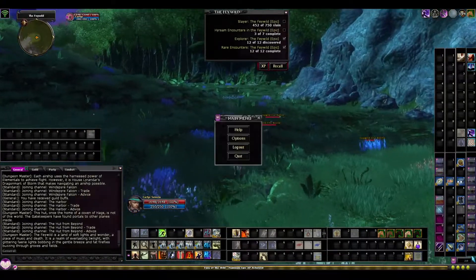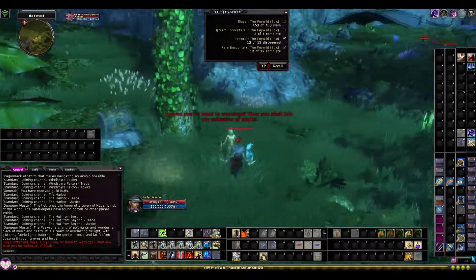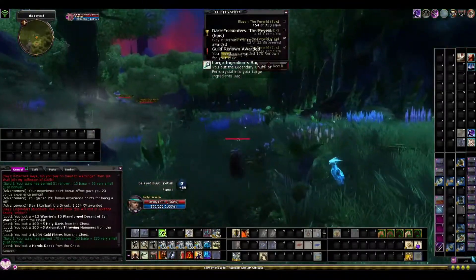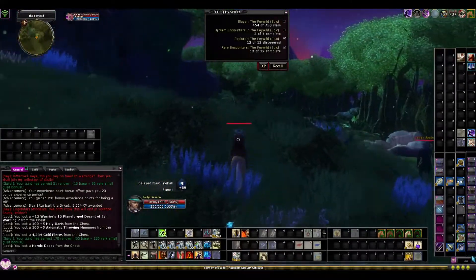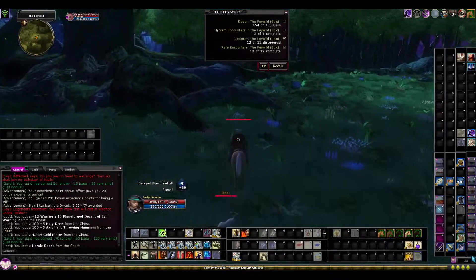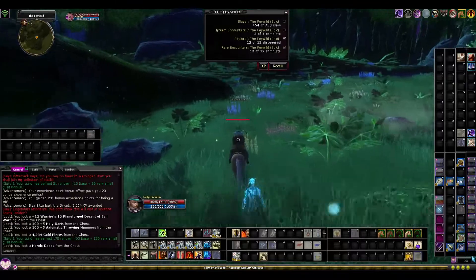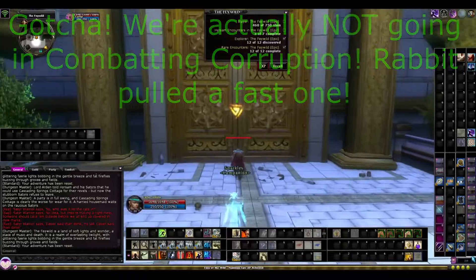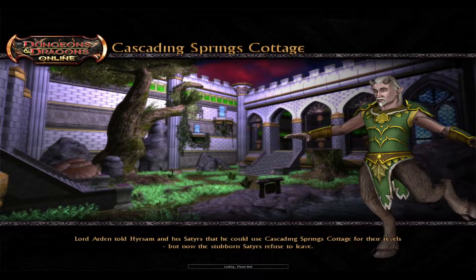Feywild cats are extremely common in one of those dungeons, pretty much overturning what I initially thought — and his little tree. That pretty much obsoletes one of the areas I would normally go to deal with these things: the Maze of Madness in Gianthold. That would have been my go-to before, but I think they might be here in greater numbers. The best place I've found in the Feywild to farm these creatures is actually the Endless Rebels, and I'll show you what I mean by that.